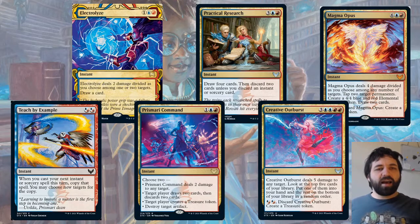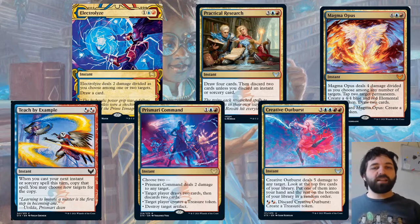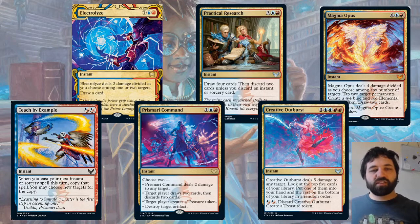I've also got Electrolyze — rare: deals two damage divided among one or two targets, draw a card. Solid spell, not game-breaking. You'd normally expect this in the uncommon slot but because of the Mystic Archive it's been put at rare. Prismari Command — one, blue, red — choose two: deal two damage to any target; target player draws two cards and discards two; target player creates a treasure token; or destroy target artifact. Quite a few varied ways it can be used here, not as big or splashy as some of the others, but the flexibility is what makes it really good.